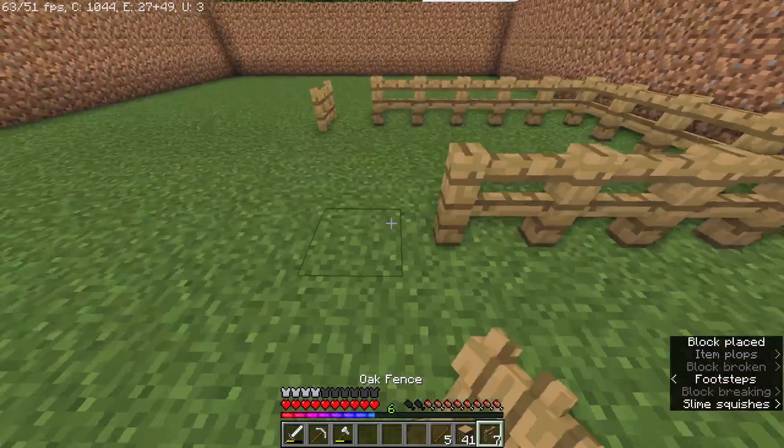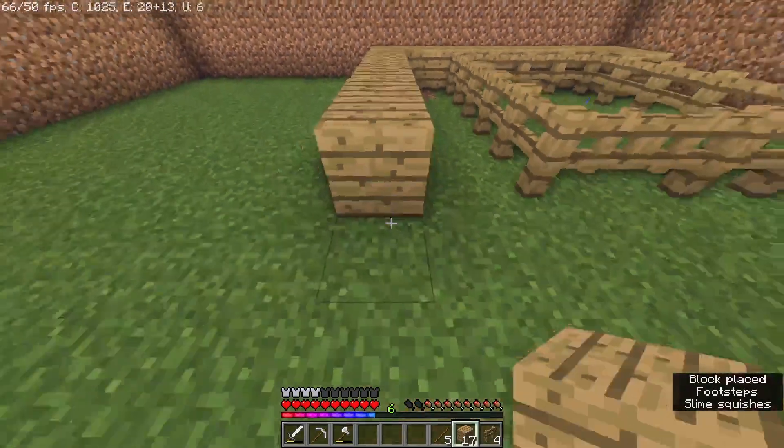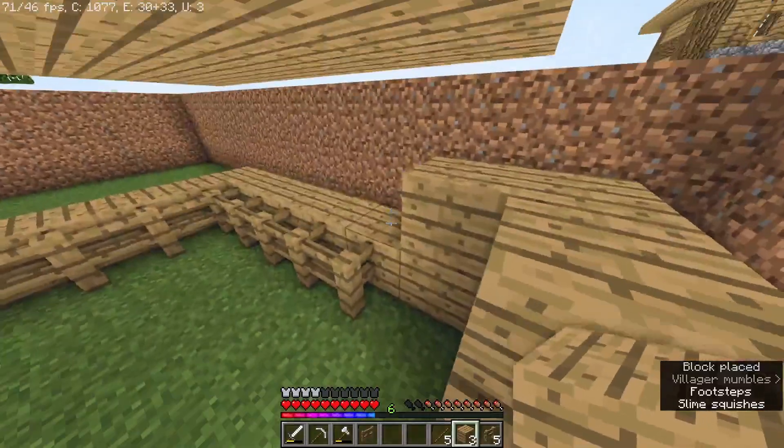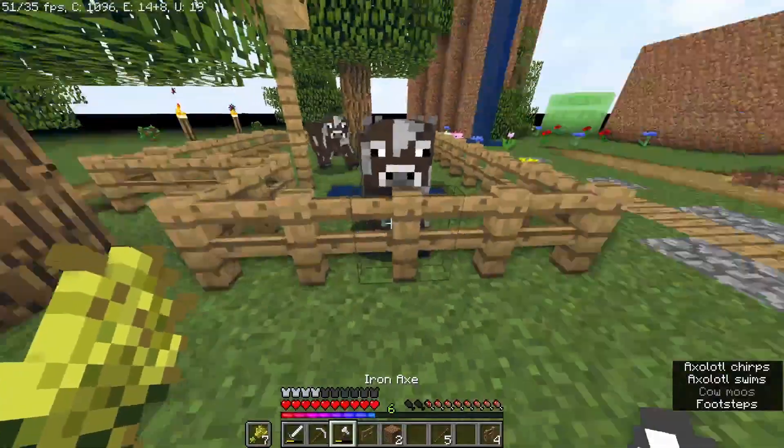So we start off by building a cap arm. I googled it, and I didn't read all the way through, and I found out it was on automatic, which just means we have a very efficient cow-killing machine.